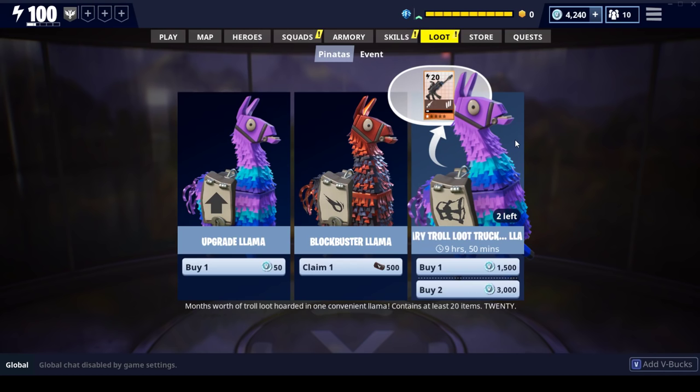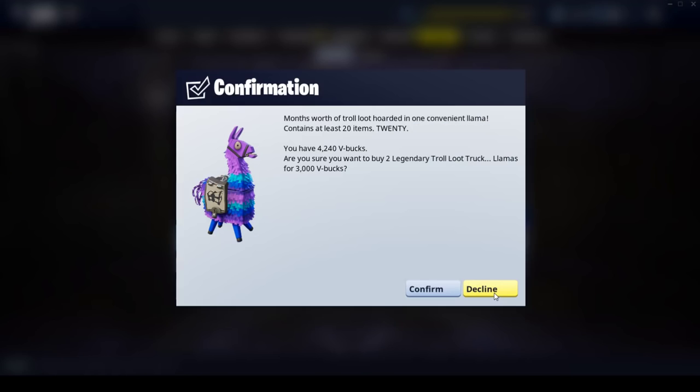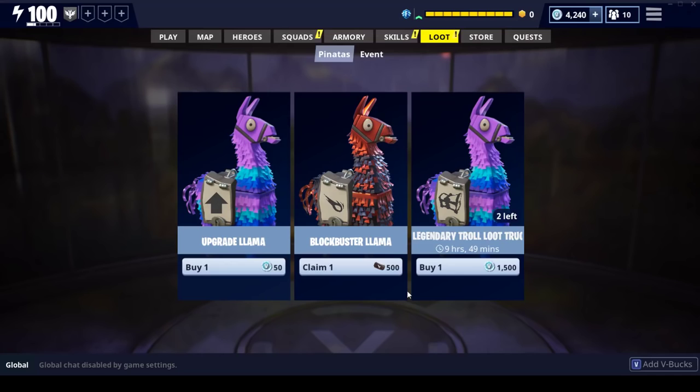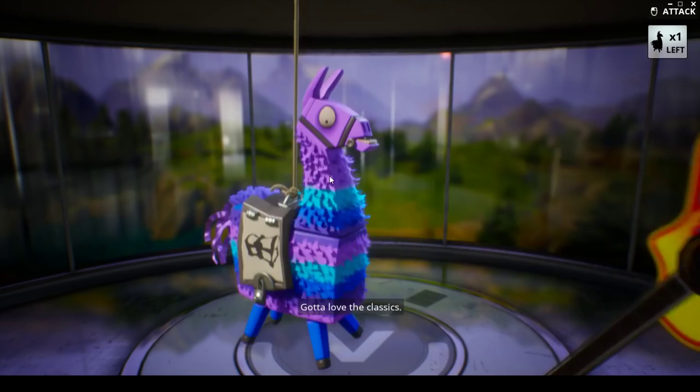What I was not paying attention to is what came in for the llamas. We now have the legendary troll loot truck llamas — there are two of them, and they are in my opinion the best use of your V-bucks, the biggest bang for the buck. I'm going to open up two of those and then open up my blockbuster llamas and see what we get. Hopefully we get a mythic — I could use one or two more.